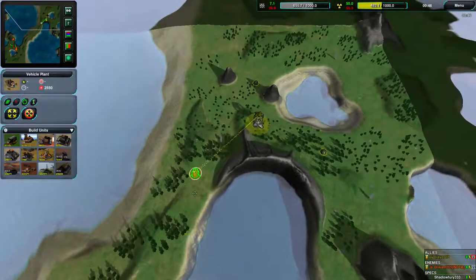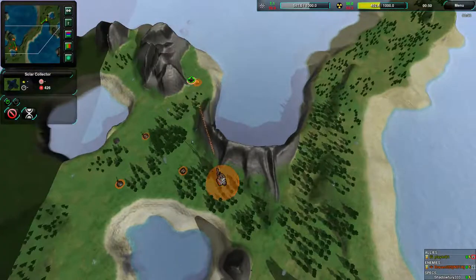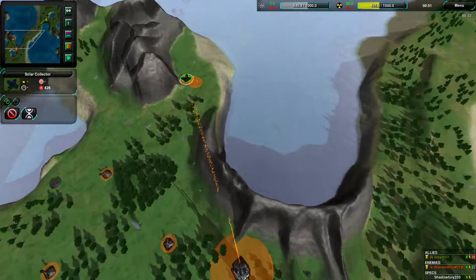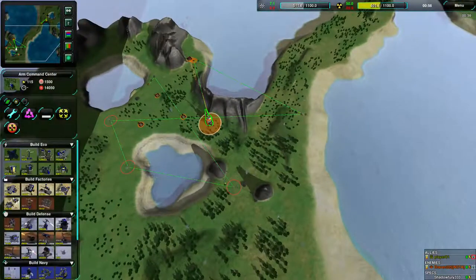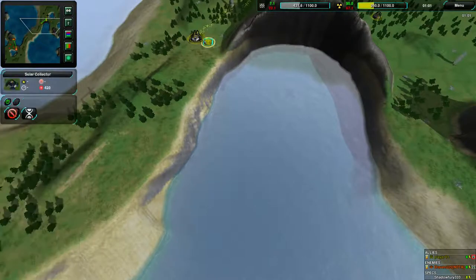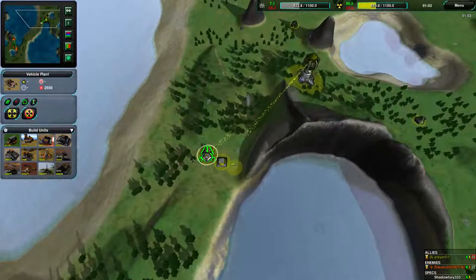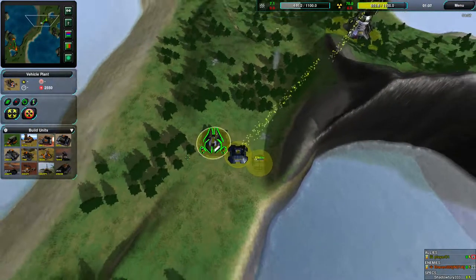Player01 going for a very early factory start — that might be an early raid to try to beat Draven as quickly as possible, because Draven is going for a much more economic opening. Rather than a military start, his factory is going to be next. The vehicle factory is now done but nothing's being built. He's setting up some units now.